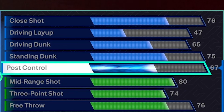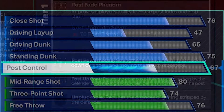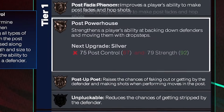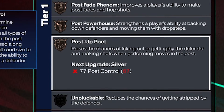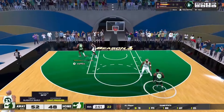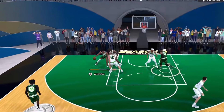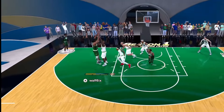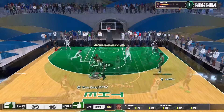Nothing too crazy: 65 driving, 75 standing, 76 close shot. The thing about this build and the finishing — I wanted to be able to finish well enough, and everything is for a badge point. I get everything on bronze: bronze post fade, bronze post powerhouse, bronze post-up poet. It's got enough finishing to be effective in the paint when I'm wide open, and enough post control to create shots in the post.